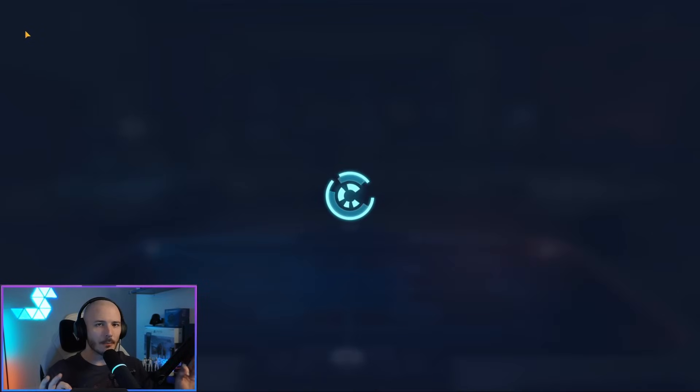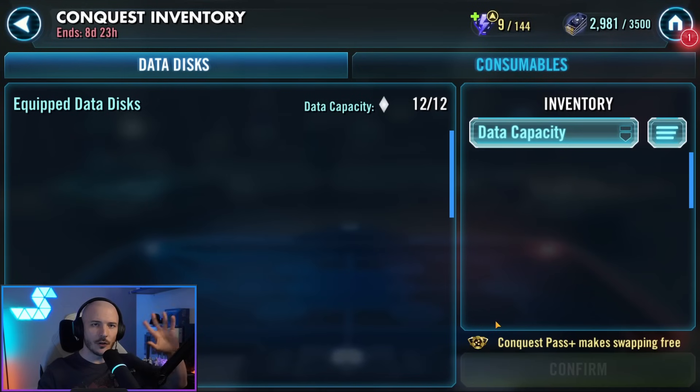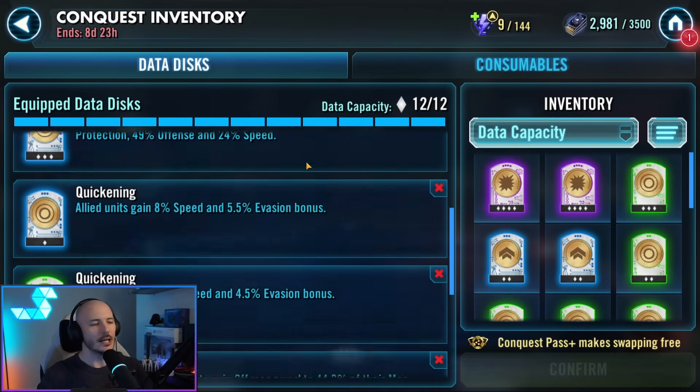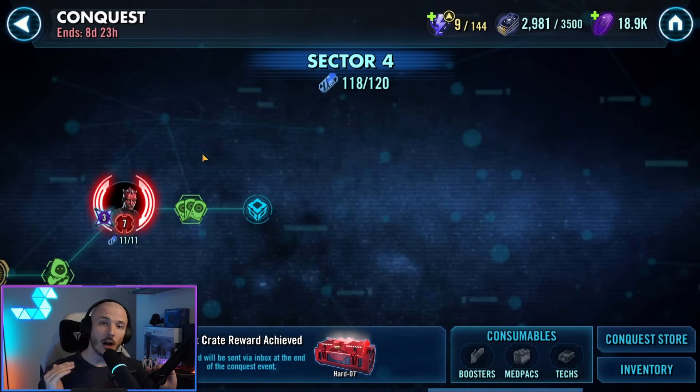I'm going to start off with a little bit of data disk discussion. You know my stance on this if you've seen any of my previous videos — Zealous Ambition is the way forward. If you're trying to maximize the number of stealths that you want to get done in one battle, I highly recommend you don't equip them. Remove them for now so you're dealing as little damage as possible, but it's not a big deal. What we're going to do right now is I'm going to show you a battle where you'll be able to get 120 stealth in one battle and a couple of your ability blocks as well just by timing out this battle. Yes, it'll cost you some energy, but it'll save you heartache in the long run. Let's roll the clip.